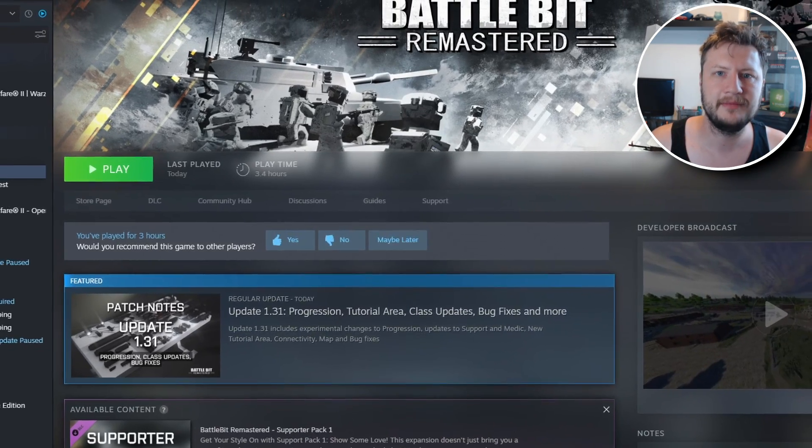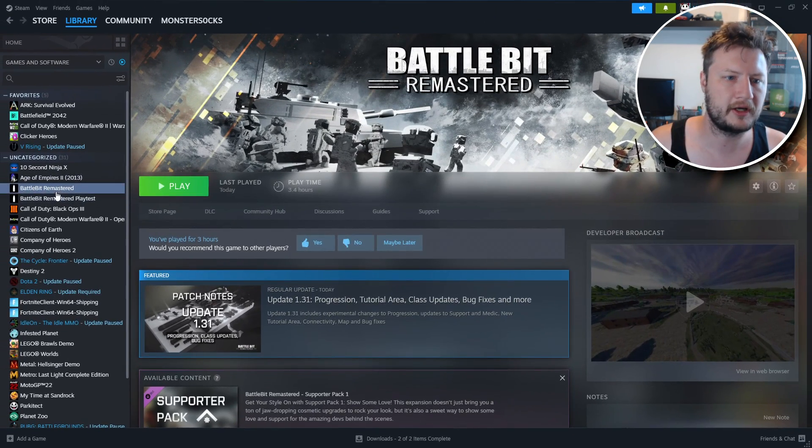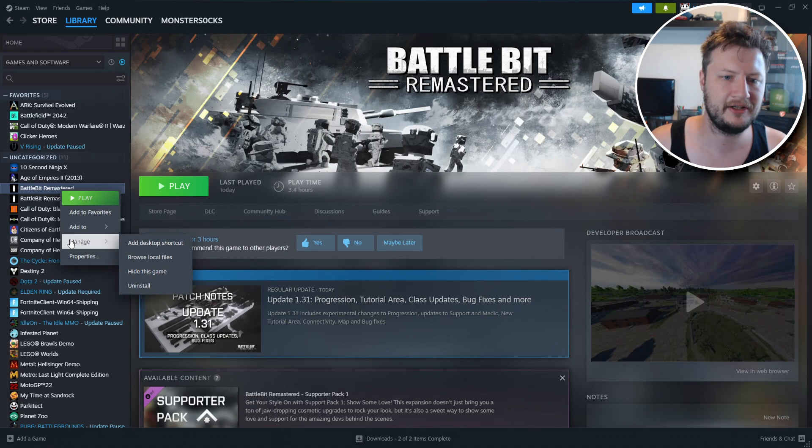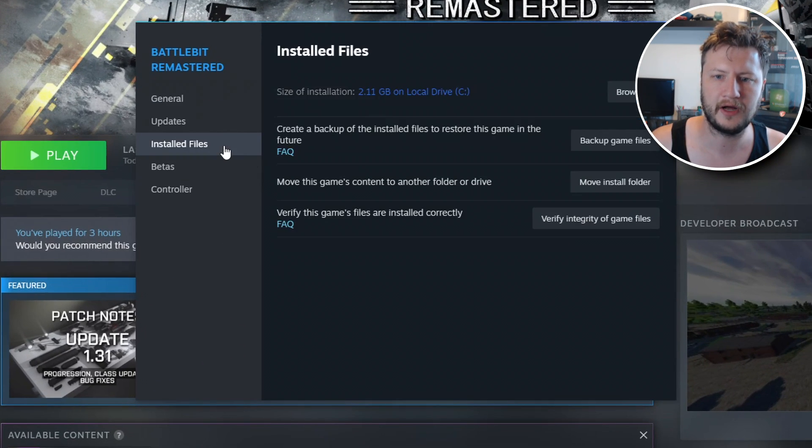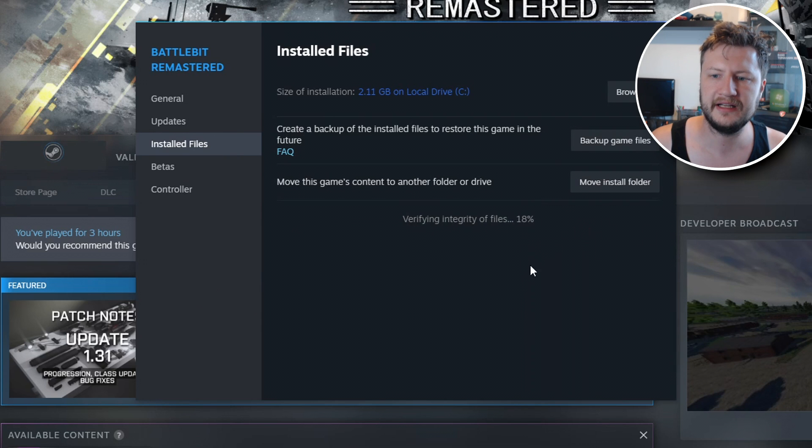Once you've opened Steam, right-click on Battle Bit Remastered and go to Properties. Then go to Installed Files and click on Verify Integrity of Game Files. This will find any files that need replacing and then replace those files.